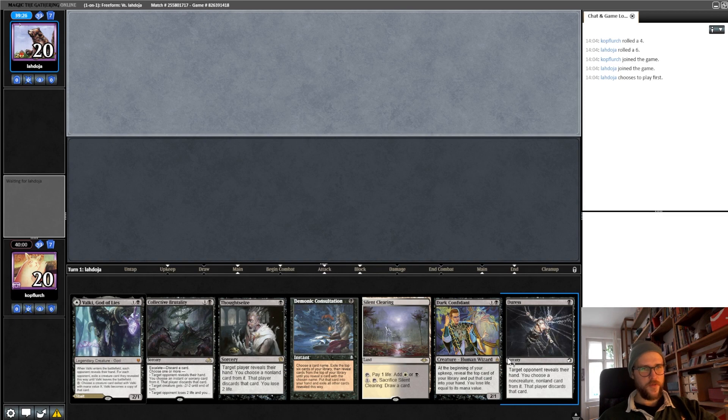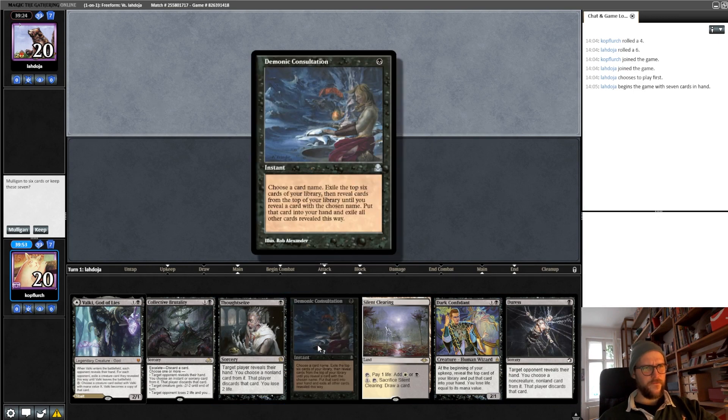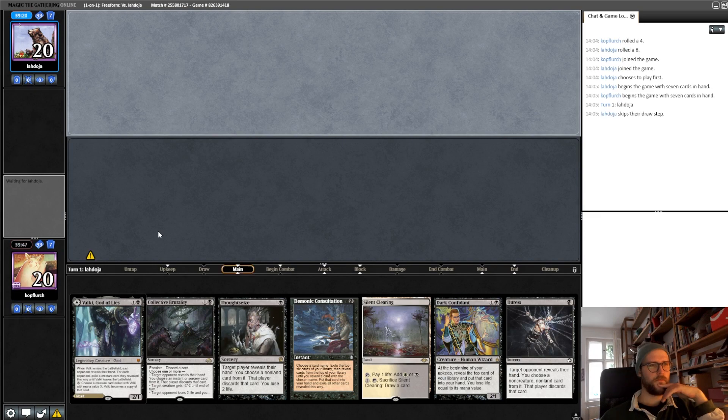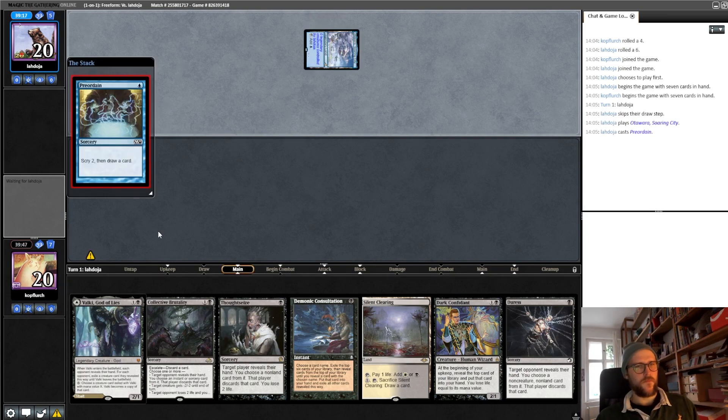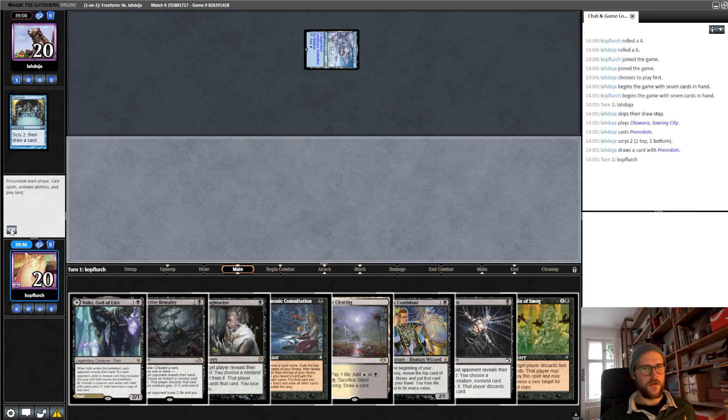Okay, hello. Here we have our first mono black suicide hand — we're a little bit land light, but we can find the swarm with that, so I guess we keep. Our opponent is on a cantrip deck, so I think we fire off the consultation main phase to play around counters.